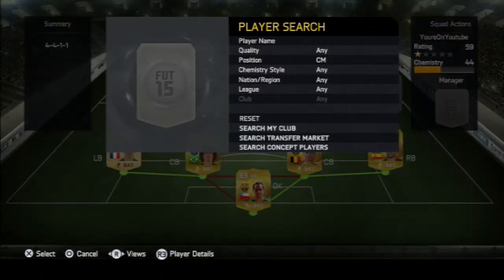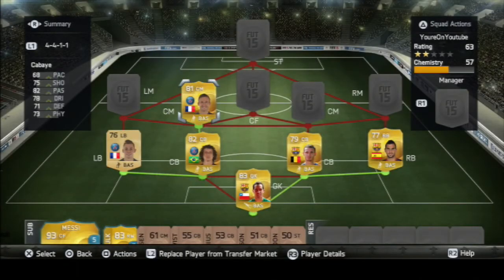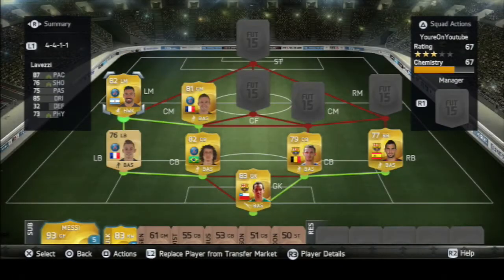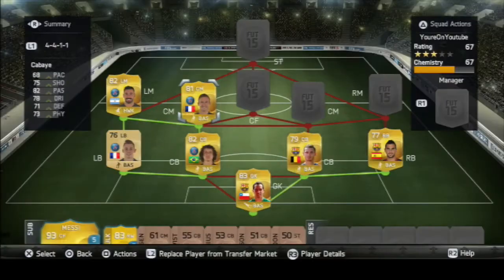At centre mid we have Johan Cabai — you could also use Matuidi or any other PSG centre mid, but I like Cabai. He's got really solid overall stats and great free kicks, so he's my set piece taker. He got a goal and an assist in four games and he's around 900 coins, which is great.